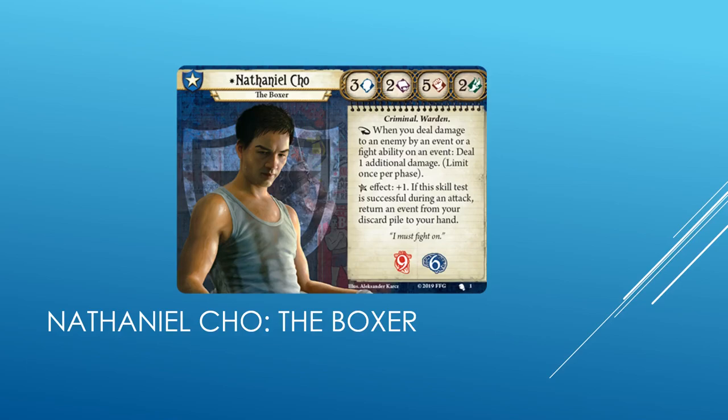The Boxer is all about events and dealing extra damage with them. As a side effect, this makes Dynamite deal 4 damage, which is spectacular. Most damage-dealing Guardian events cost experience and resources, so it'll be interesting to see how quickly Nathaniel can dish out damage compared to traditional Guardians. We don't know all of the new cards he'll be getting in his starter pack. He is going to need plenty of resources for all of these events, so I wonder if we'll see many Guardian economy cards in his pack.